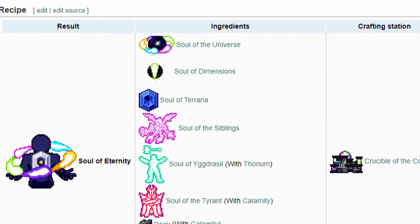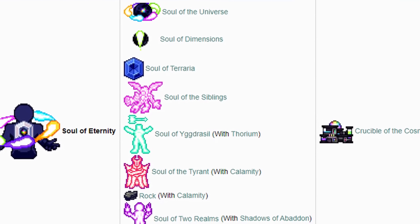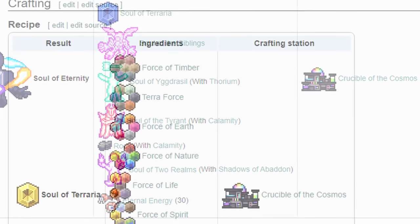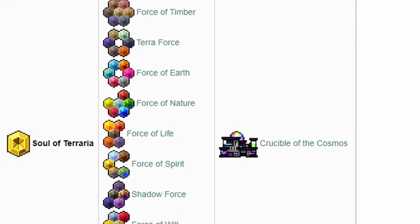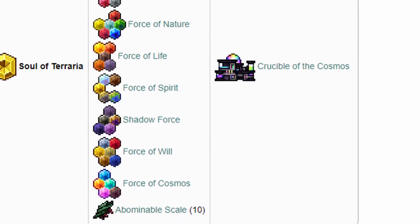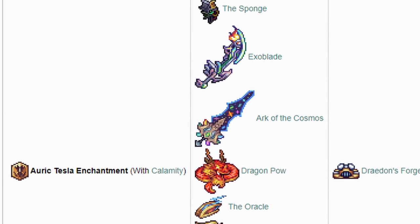The Soul of Eternity is quite possibly the hardest to obtain item ever created in Terraria. Anyone who's ever played Fargo's Souls mod will know just how insane the crafting recipe for this item actually is. Not only are there hundreds of crafting steps, but the recipe also requires the collection of some pretty rare items. And there is an additional mod that you can install to add items from other mods such as Calamity, to over double the size of the crafting recipe.